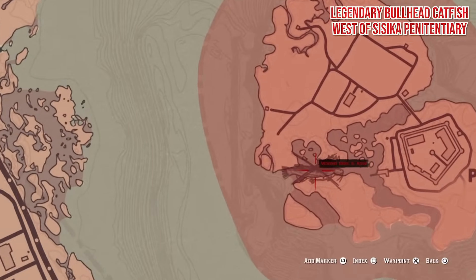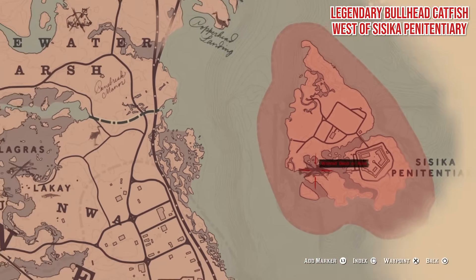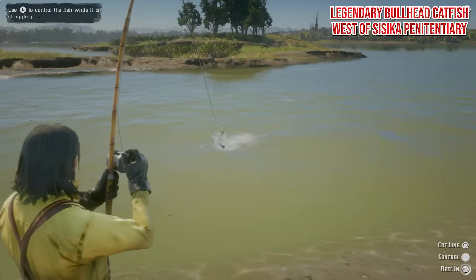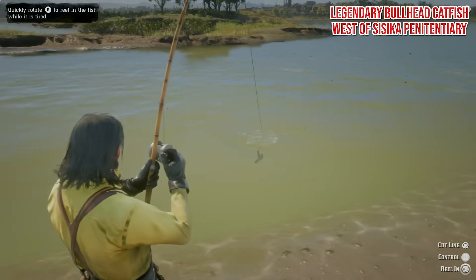Legendary Bullhead Catfish. You'll need your special river lure for this one, and it's easily the most annoying fish to catch. The Bullhead Catfish resides across a whole body of water on the landlocked island that houses the penitentiary.